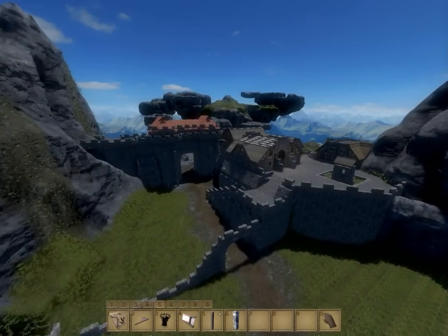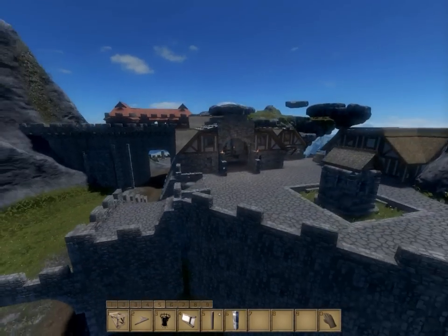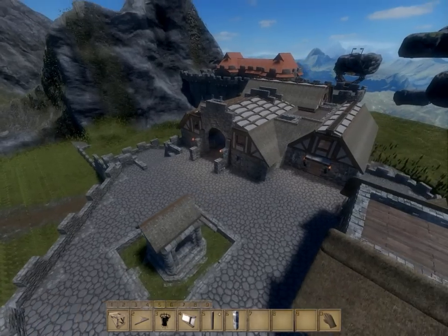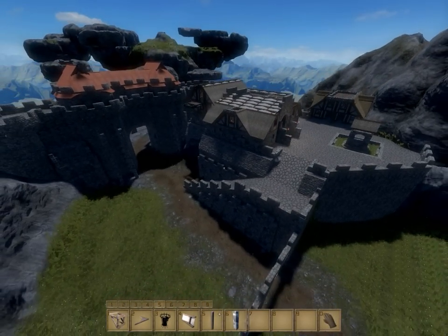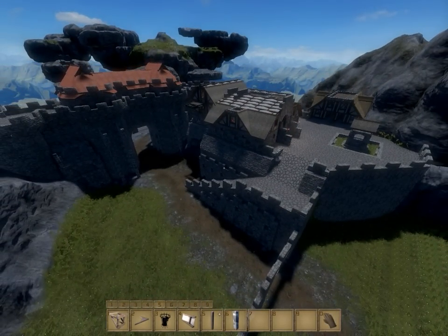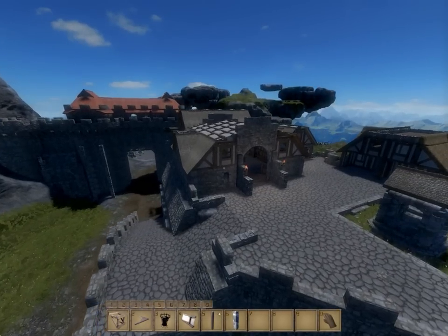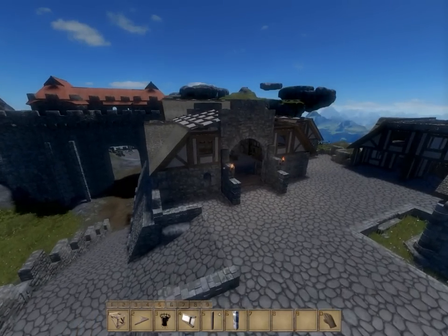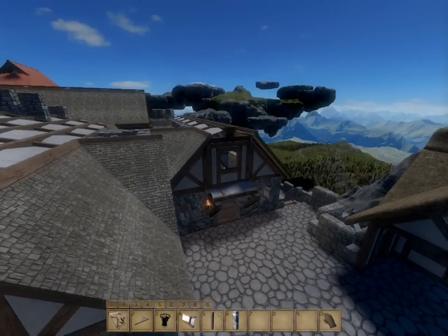Hey everyone and welcome back to Medieval Engineers. We're working on our fantasy floating islands and last episode we finished up this trade depot on the outer walls. The rope pathways and bridges aren't meant for really heavy carts, mainly for defensive purposes, but a side effect is they can't do heavy trading across those pathways either. So all the trading of the initial goods is done here or by airship — because this is a floating island map, of course we'll have airships eventually.